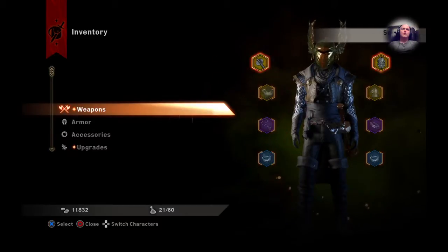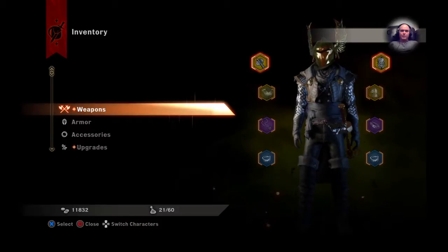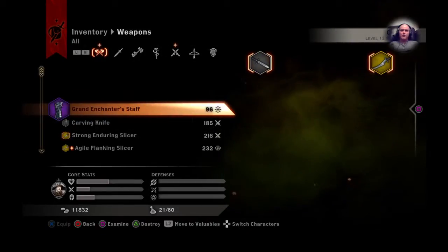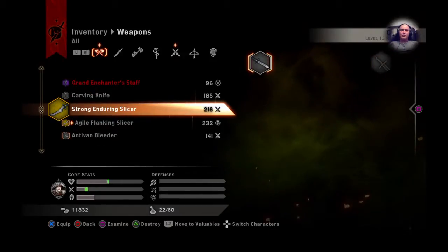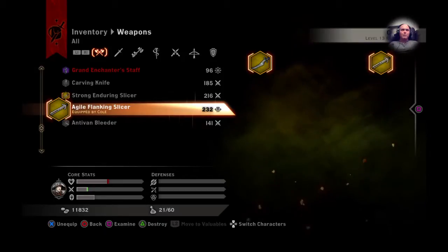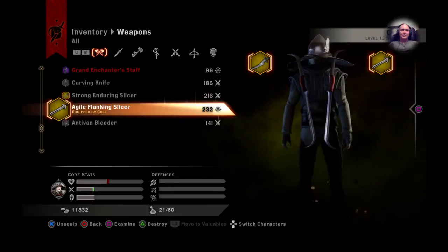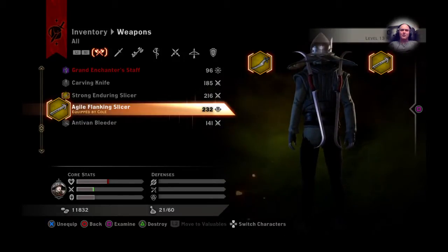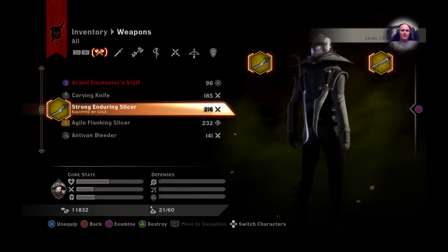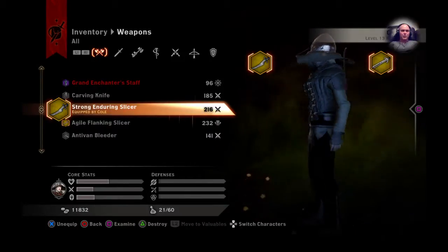We need to go to Cole. My dog's going nuts. Come on, switch to Cole. There's so much delay right there — it always annoys me. And then we're going to go there. Boom! Now he's got the Slicer and the Sacrificial Knife. He's starting to look a little bit more decked out.